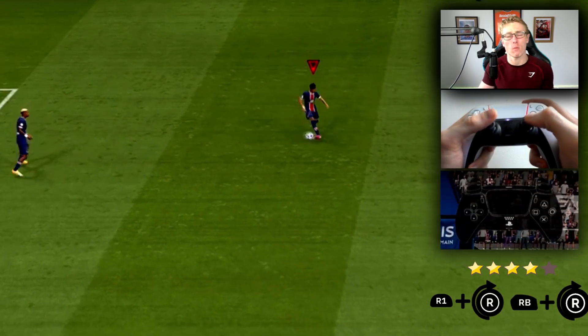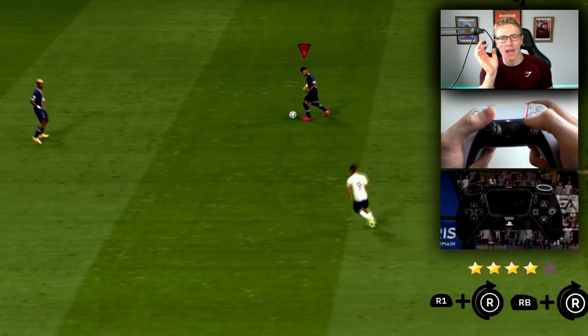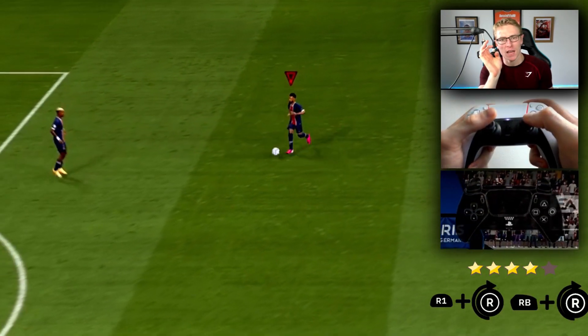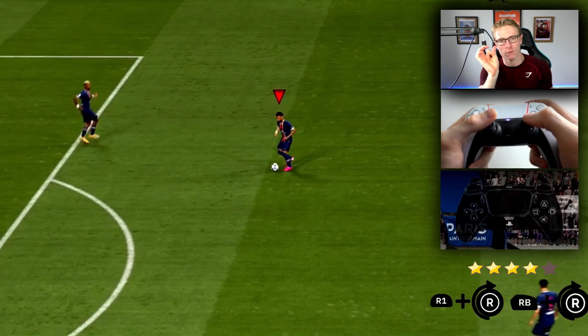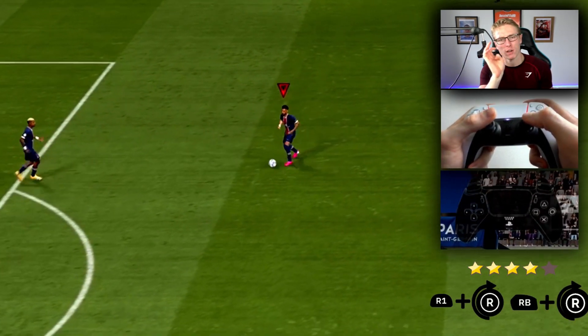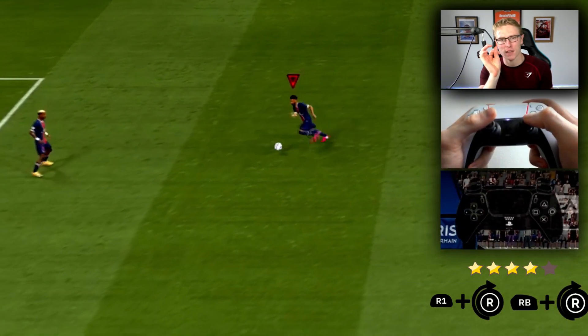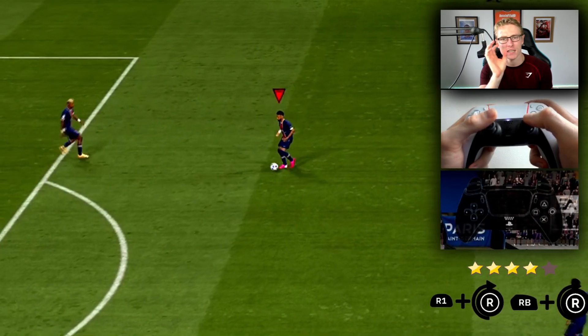The spin skill move can be performed by holding R1 or RB and then taking the right stick, entering in from behind the player and then rotating all the way around to the front of the player. So depending on which way you want to do the spin skill move will depend on which direction you go with the right stick — basically entering in at 6 o'clock, which is behind where the player is facing.